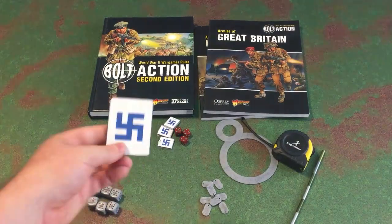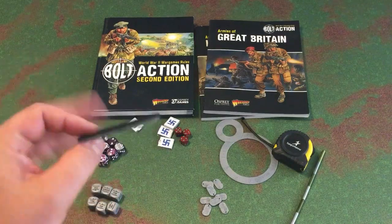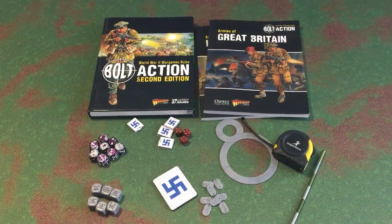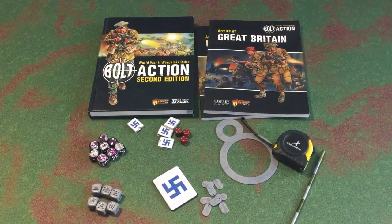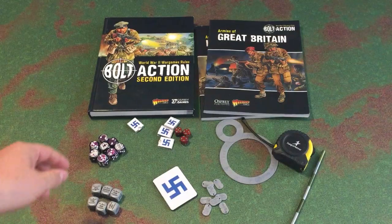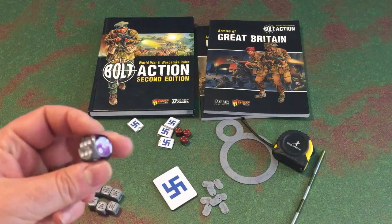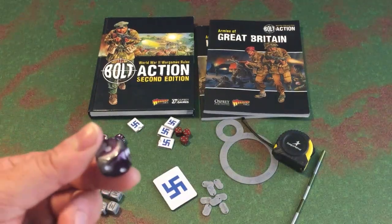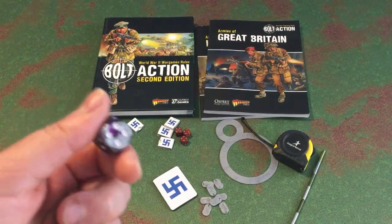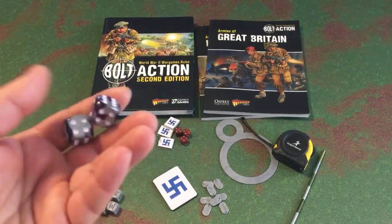Some missions call for objective markers — you can use anything, homemade terrain pieces or commercial ones, as long as you and your opponent agree on something to identify the objective. Of course the game uses d6 dice for all your rolls, just like any other system. There will be times where you're rolling d3 — you take the die and halve it — and times rolling a d2 where 1–3 equals 1 and 4–6 equals 2.